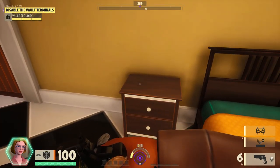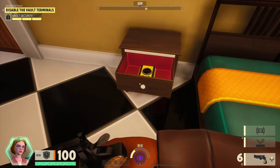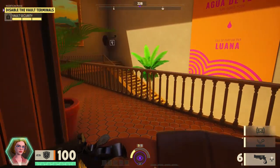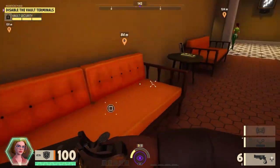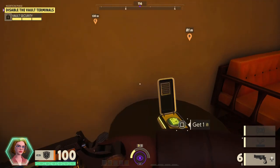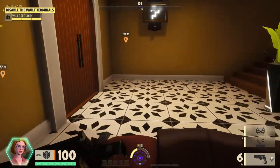In each match you can disguise yourself as different NPCs, or use a solo holo-type gadget to blend in with people, or take the form of objects like toilets, chairs, planets, and more. When loading out in the game you can choose from characters and the gadgets and guns that come with them.